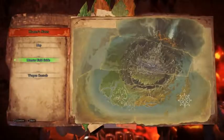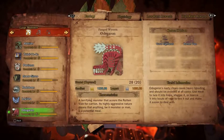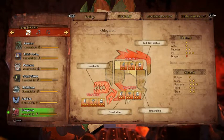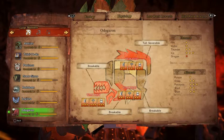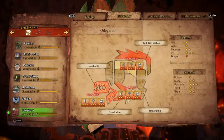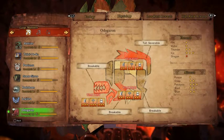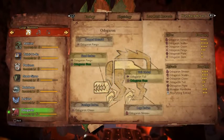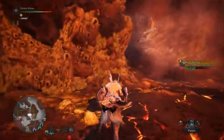Moving right along, we have the Odogaron. This edgier version of Clifford the Big Red Dog lives in the Coral Highlands and the Rotten Vale. It's weak to ice, takes normal damage from thunder, is resistant to fire and water, and is immune to the dragon element. Paralysis works very well, sleep and blast and stun work normally, and poison doesn't do very well at all. Its head, tail, and front legs are its weak points, all its legs and head are breakable, and its tail can also be severed. Here are its low rank and high rank drops.